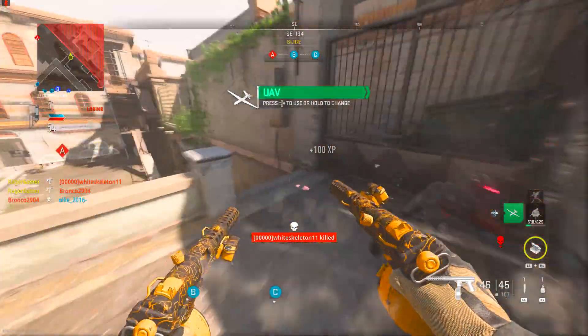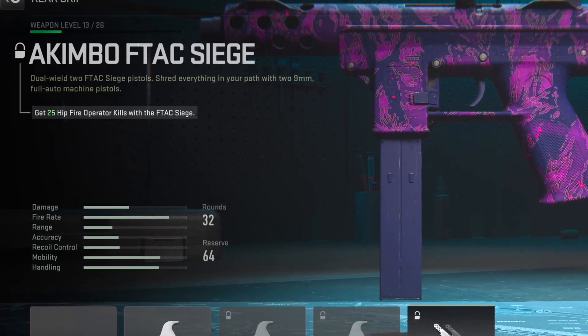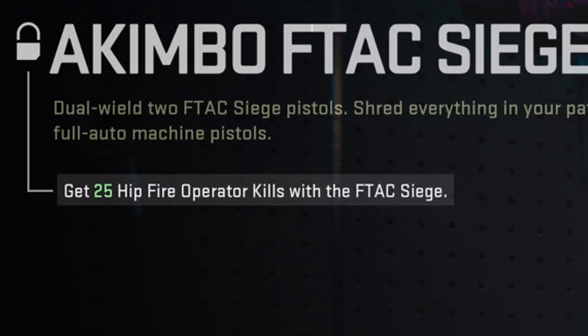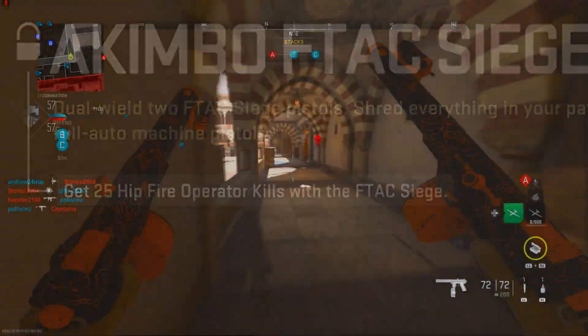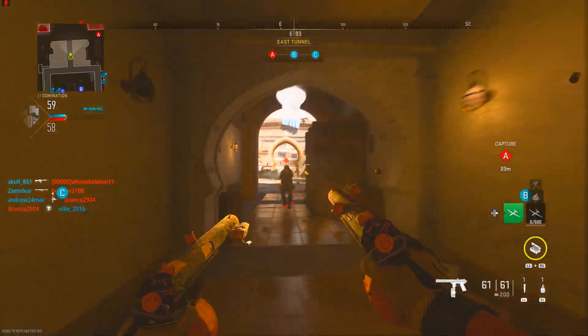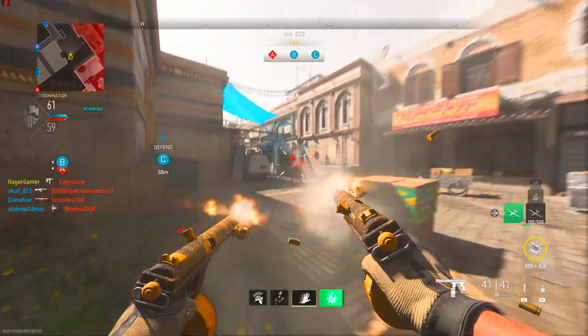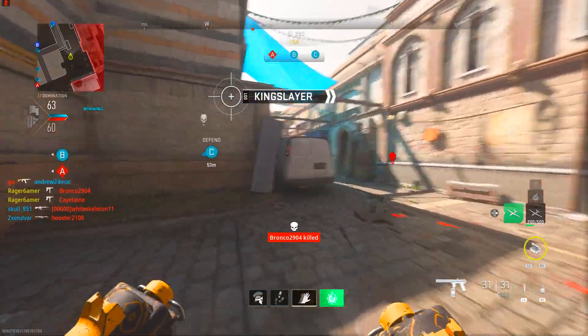To unlock this secret Akimbo attachment for the F-TAC Siege, the challenge requires you to get 25 hipfire operator kills with the F-TAC Siege. A hipfire kill is getting a kill where you're not aiming down sight. There are no medals for this, so you won't technically know if you've got a hipfire kill, but as soon as you get a kill while not aiming down sight it definitely counts.